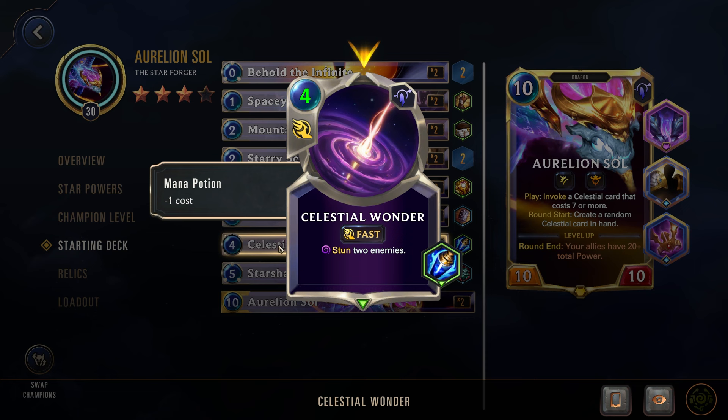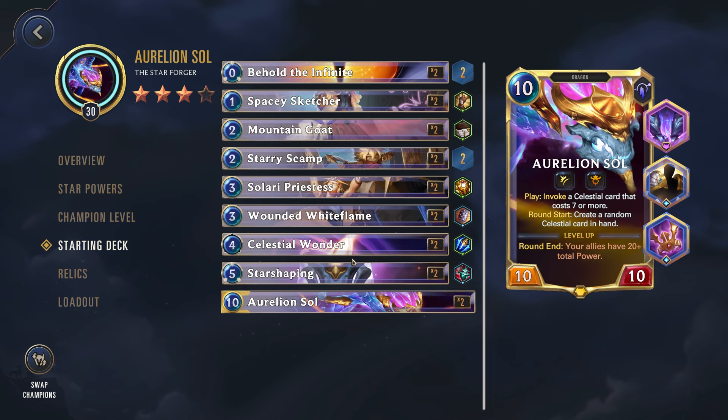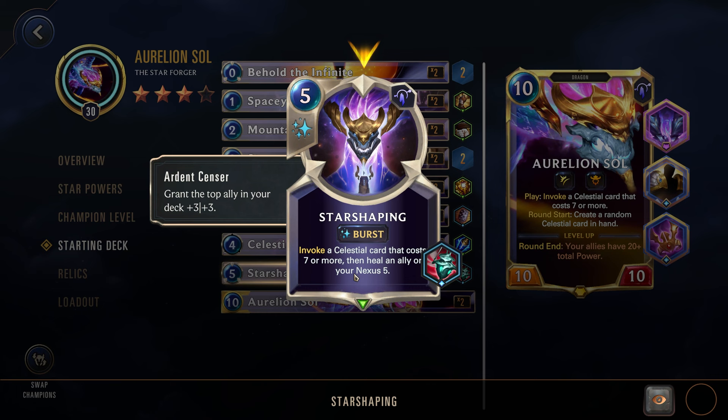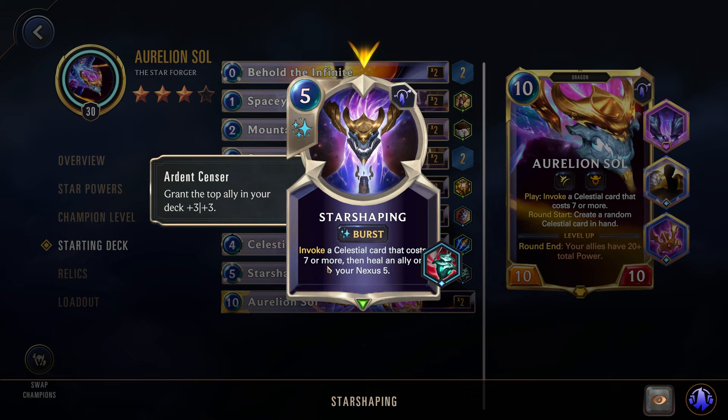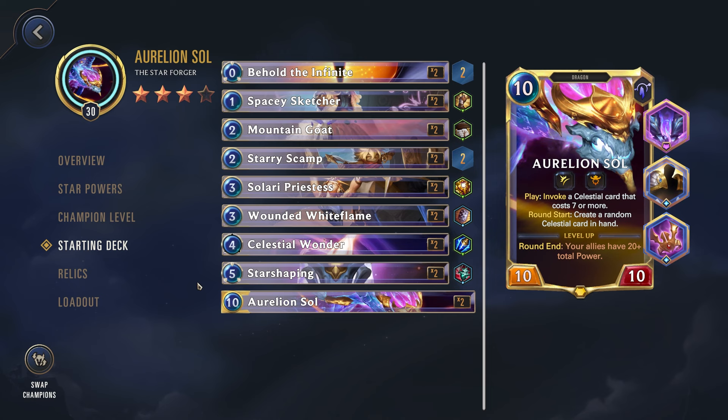Next up we have the Celestial Wonder, a 4-cost with Mana Potion — Fast: stun all enemies. Some really strong control, a little on the expensive side, but being able to have a fast answer to the enemy attacking can be quite handy. Next up we have Star Shaping, a 5-cost Burst with Ardent Censor — grant the top ally in your deck +3/+3, invoke a celestial card that costs 7 or more, and heal an ally or your Nexus 5. Some decent sustain and again able to get some invokes going. And then last up we have Aurelion Sol — a pretty strong starting deck as you would expect.